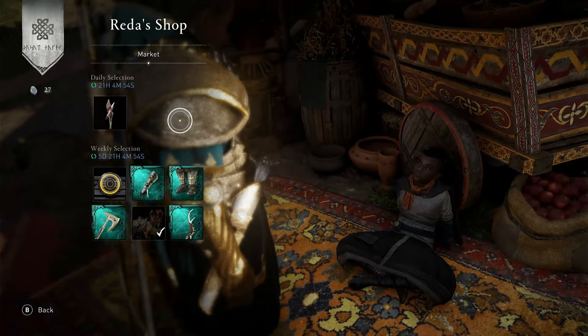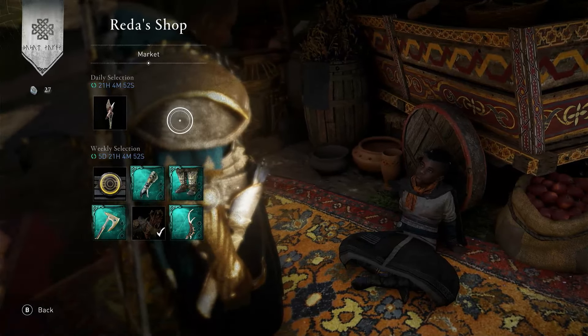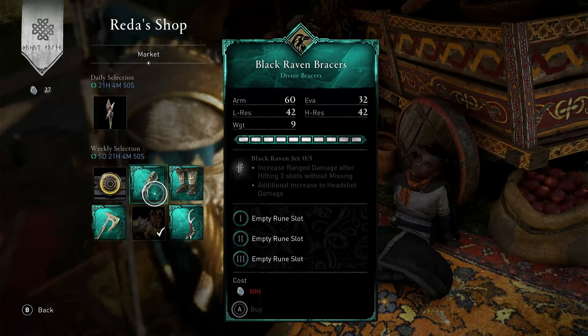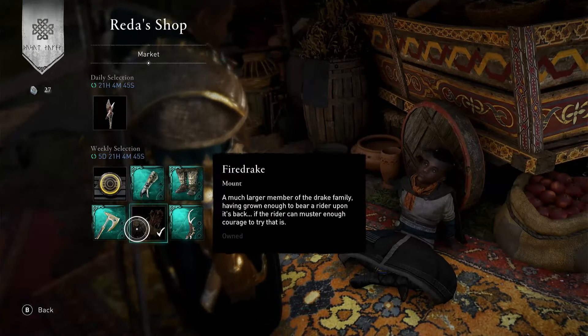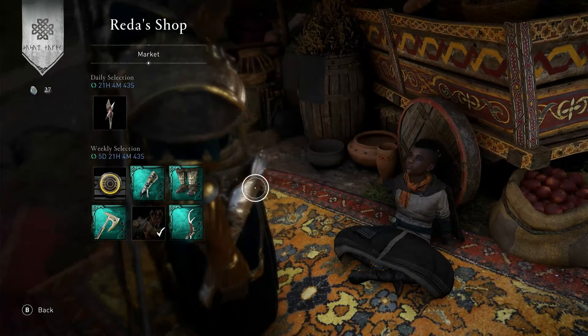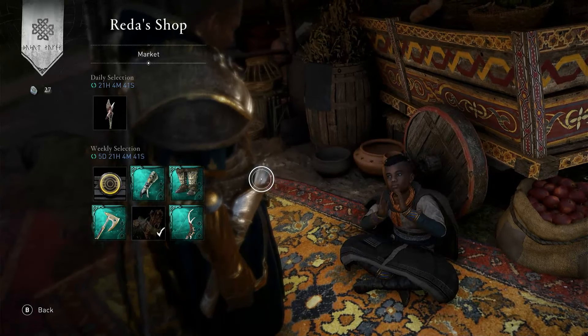I'm trying to talk it up, but it's very difficult. I would ignore it if I were you. I would go for this, or that maybe, or this bow, or maybe the axe. But certainly the Firedrake mount. So you've got some gear, you've got some weapons, and a nice mount there.